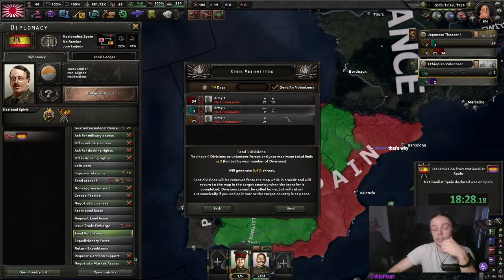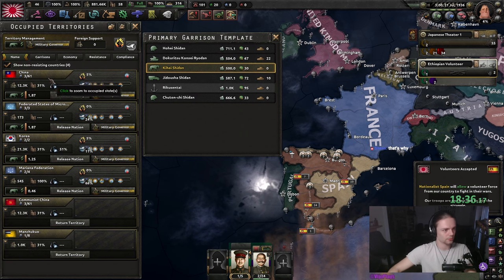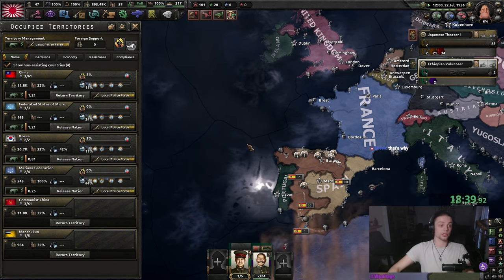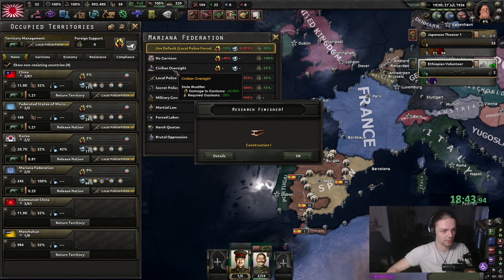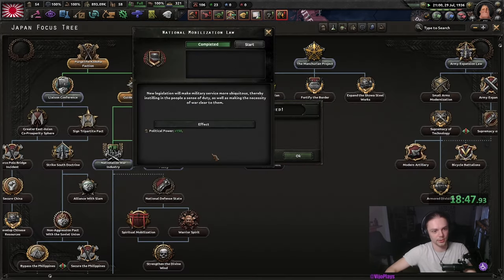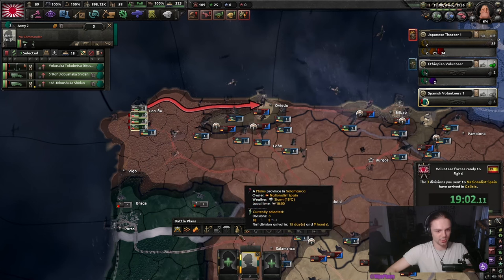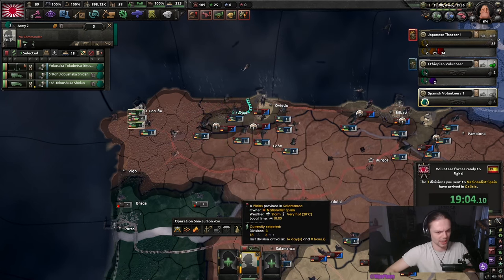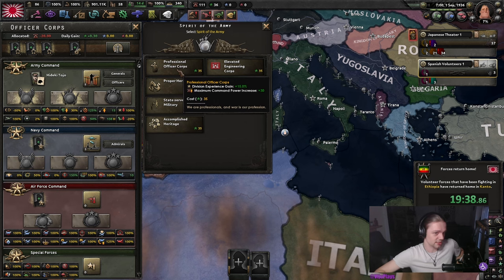If you do it properly, the Ethiopia divisions can get to veteran status, which is a 75% combat bonus instead of 25%. Once the Spanish Civil War kicks off, we are going to send some air volunteers and the three divisions we split off to the Nationalists. Also switch to local police force. The Mariana Federation doesn't matter, but might as well put it on civilian oversight.